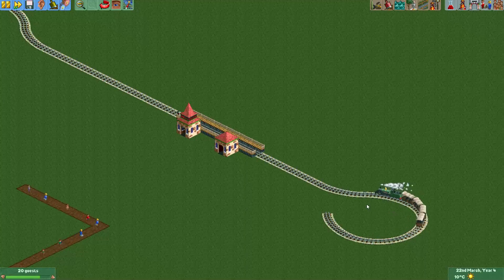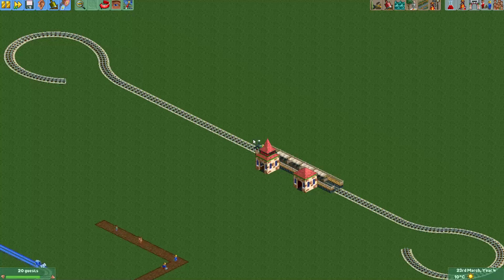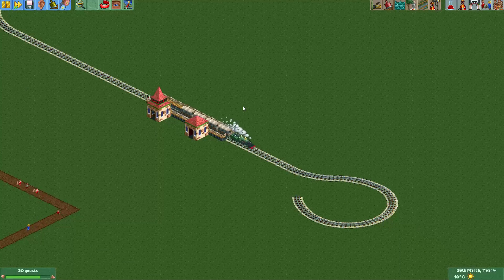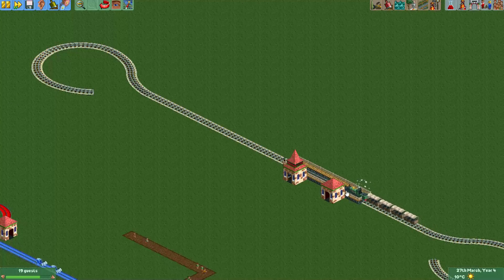Now you can actually have multiple trains on this track — they won't actually collide if they touch, though I don't know why that is. For some other rides they may actually collide if they touch on the merged track, so you should be careful with that. For these kinds of rides it usually looks best to just use one train to prevent any chance of the trains moving through each other, which would really look silly.